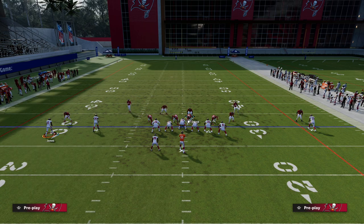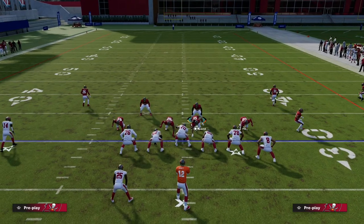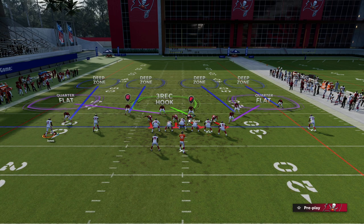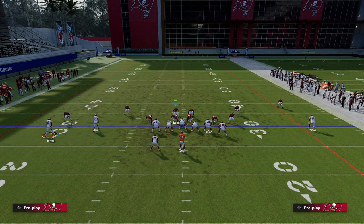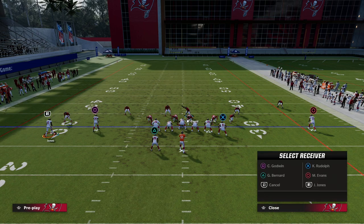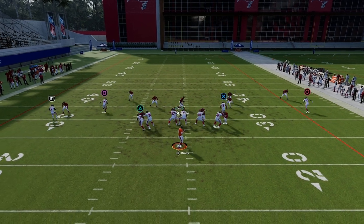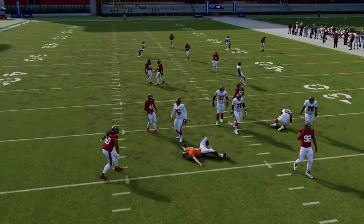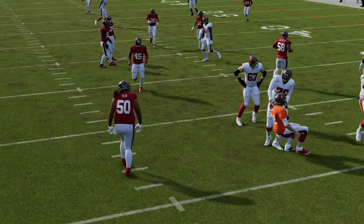Another thing we could do if we want is show blitz. You'll notice that the linebacker on the right side does some weird stuff again, but as you can see this is significantly improved — it's a much better alignment than what we had before, and obviously the Nickel Over is going to go crazy.